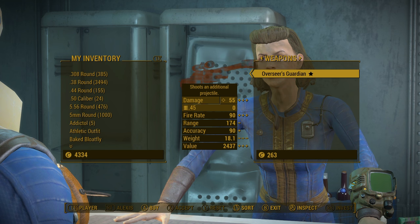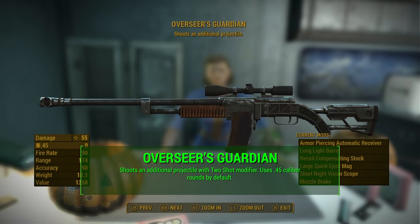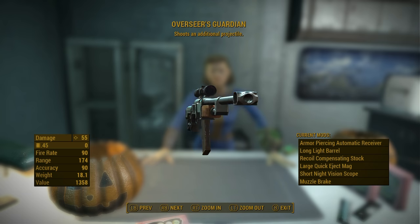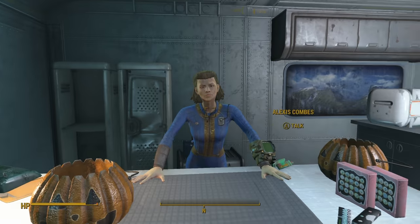Once you get this weapon, you'll see that the Overseer's Guardian shoots an additional projectile, which is the same thing as the two-shot modifier. So if you find a combat rifle with two-shot, that's basically the same thing as the Overseer's Guardian. The beautiful thing about this weapon is it already comes with that modifier — you just have to pay a certain amount of caps for it.